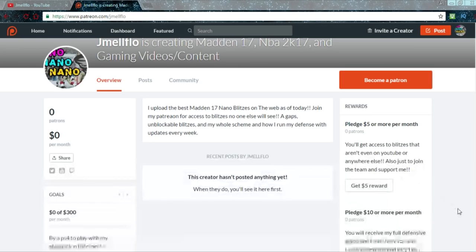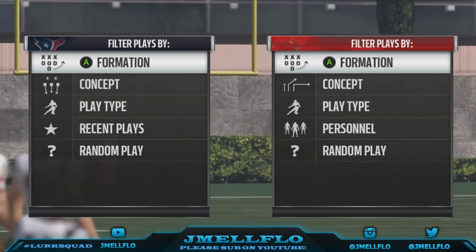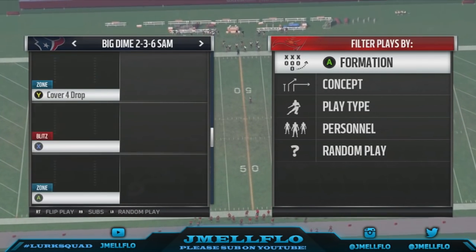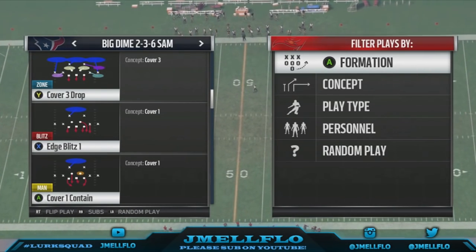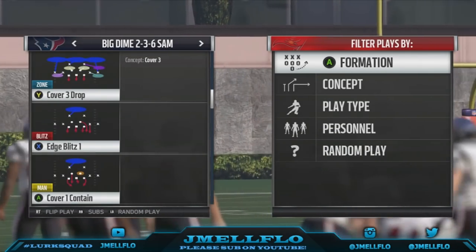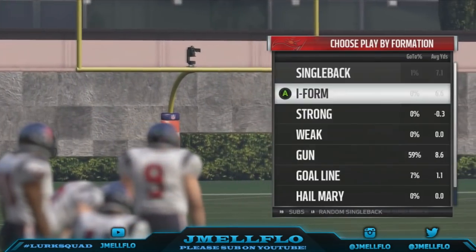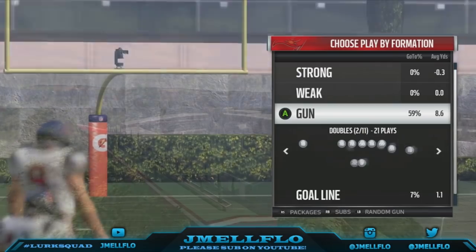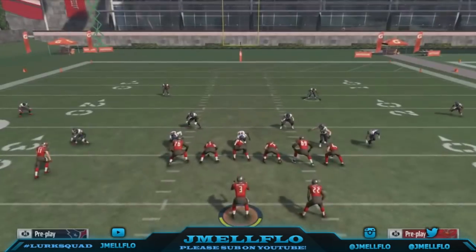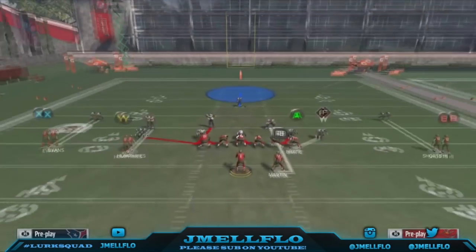What's good YouTube — it's your boy Jmail Flow, aka Mr. Let's Get It, Let's Go. Bringing y'all another unblockable blitz out of the Big Down 236 SAM — it's called the Edge Blitz One. I also uploaded the Okie Roll Eagle Three. Now for the Edge Blitz One, you want to flip the play. I run it to the left to fit my scheme, and we're gonna block the running back. If I'm in man I'm gonna man-align the line — it'll look just like that.